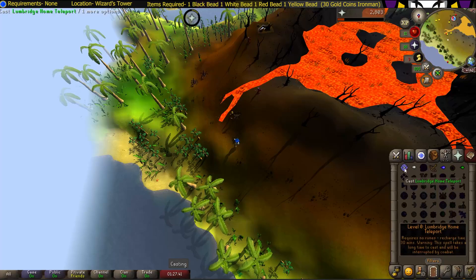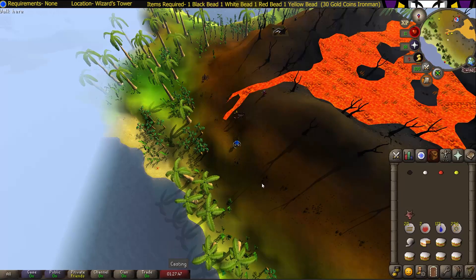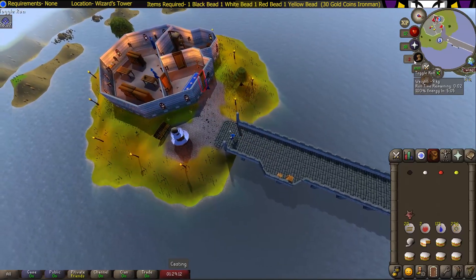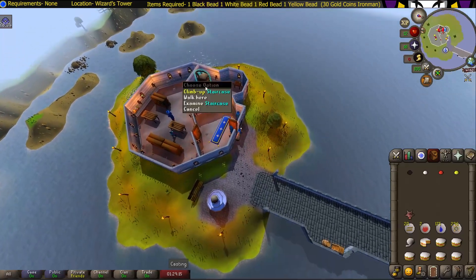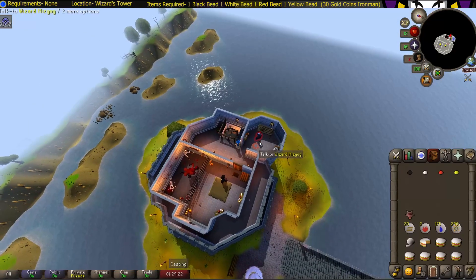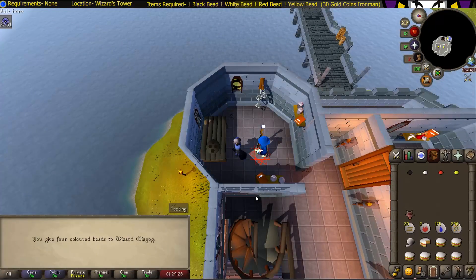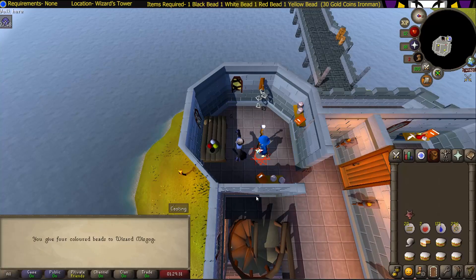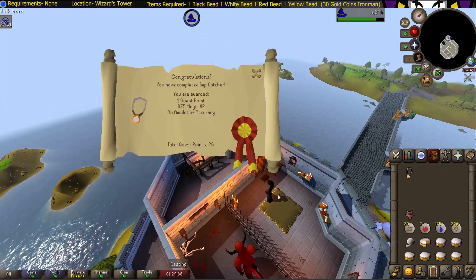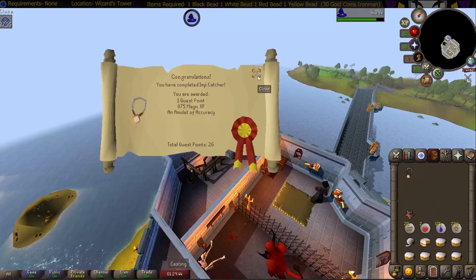Once you obtain all four beads, return to the wizard by either home teleporting or taking the ship back to Port Sarim and walking to the Wizard's Tower. Go all the way upstairs to the very top and talk to Wizard Mizgog. The cutscene will play out and that's the Imp Catcher's Quest completed.